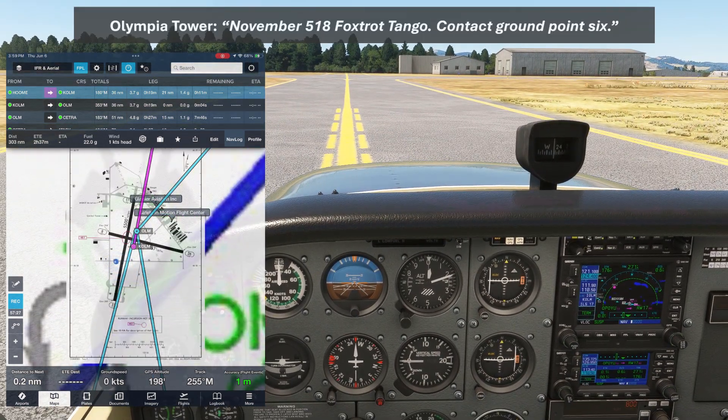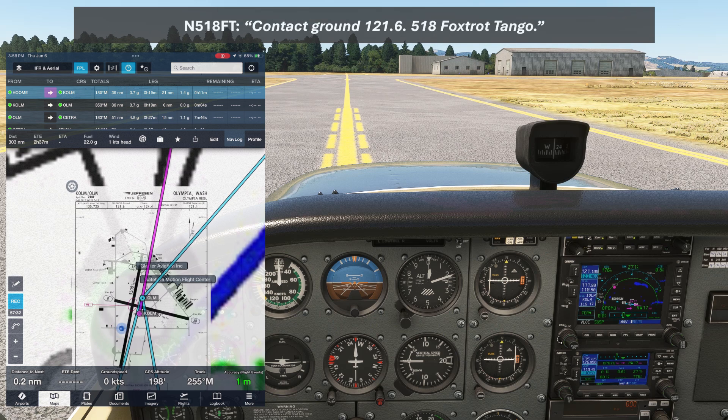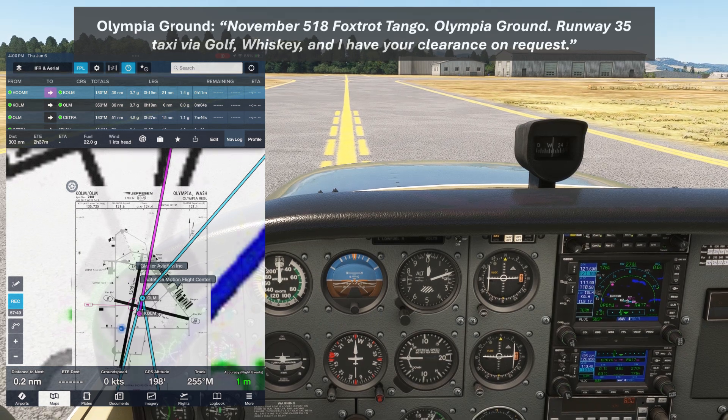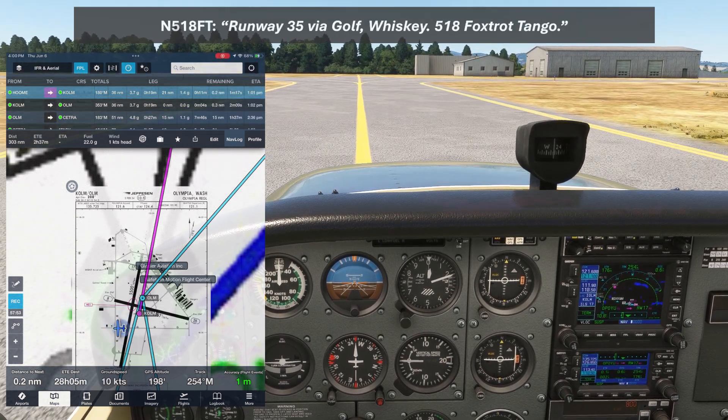November 518 Foxtrot Tango, contact Ground Point 6. Contact Ground 121.6, 518 Foxtrot Tango. Olympia Ground, Skyhawk 518 Foxtrot Tango, off runway 35 on Golf, request taxi for IFR departure to McMinnville. November 518 Foxtrot Tango, Olympia Ground, runway 35, taxi via Golf Whiskey, and I have your clearance on request. Runway 35 via Golf Whiskey, 518 Foxtrot Tango.